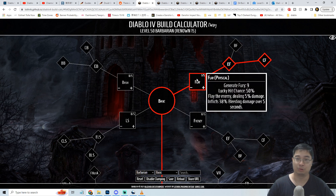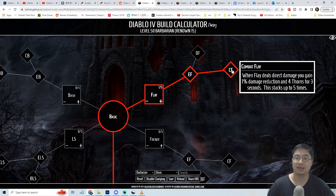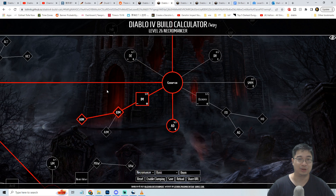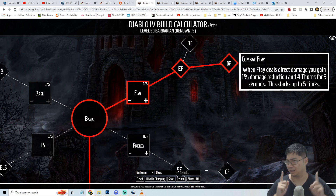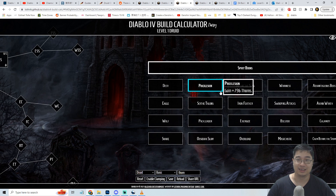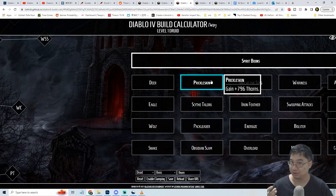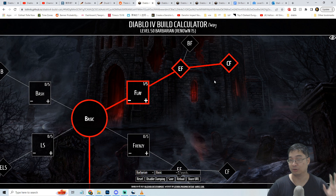Coming to the skill tree for our level 50 Barbarian, we're putting one point into Flay and its upgrades. When Flay deals direct damage, enemies take increased bleeding damage. The highlight with Flay is that it provides 4 thorns for 3 seconds, stacking up to 5 times - giving us 20 thorns total. That's quite a bit compared to, say, the Necromancer where three skill points only gets you 9 thorns. On the Druid side, one animal companion skill gives 796 thorns, which is a strange number.